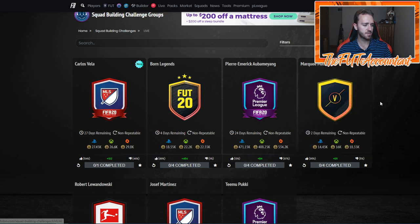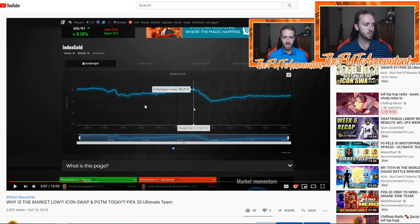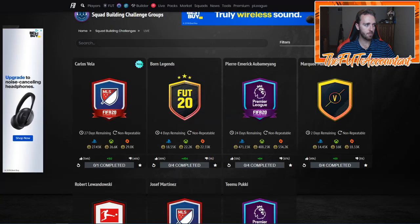Some of the other SBCs like that Volta Football one and marquee matchups at 16k — it just creates market movements where you can buy in the panic sell. The market is at 91 points at around 17:56, basically 6 PM UK when content drops. It looks like it takes about two hours to hit that absolute low point at around 8 PM UK, where you get some re-listings and bids. Then it starts to rebound. Higher-rated cards rebound quicker, but there's plenty of ways to make coins from market movements like this.